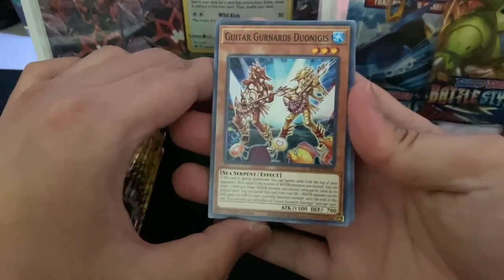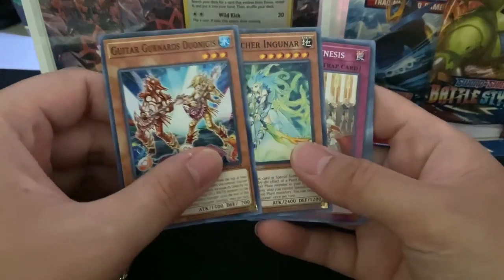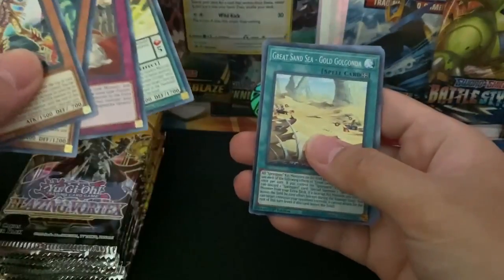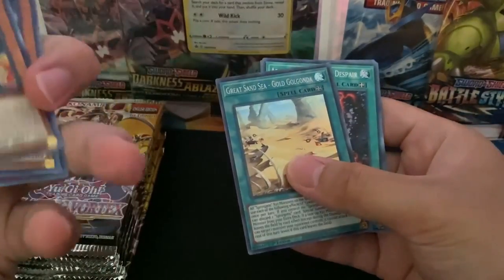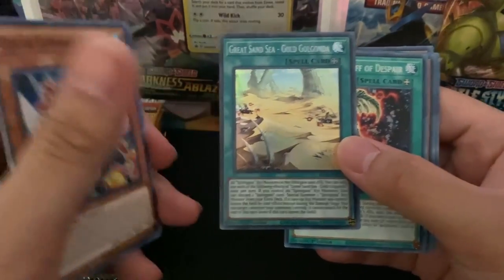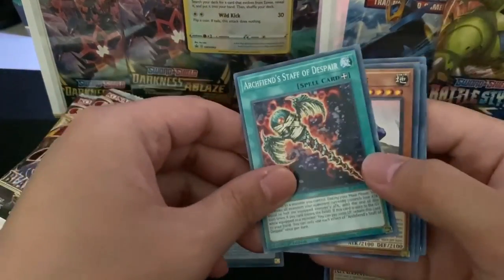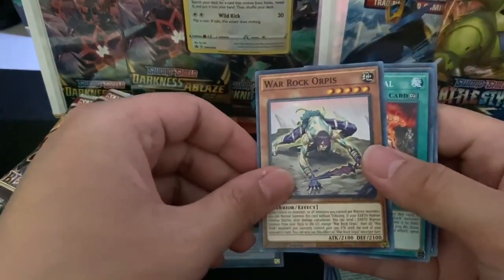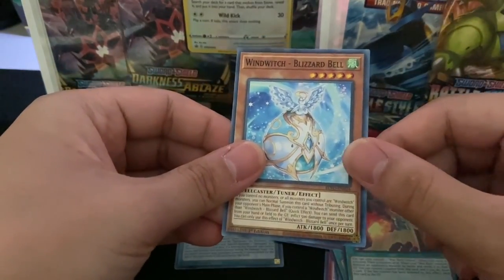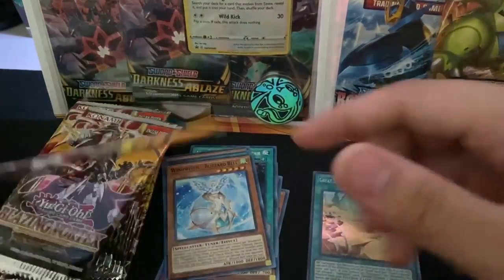We got a Guitar Gurnard, Fairy Archer Igunar, Dogmatica Genesis, a Giga Thunder Guyclops, a hollow — Great Sand Sea Gold Gonda — put that there. This is Archfiend Staff of Despair, Warrock Orpus, a Warrock Ordeal, and a Wind Witch Blizzard Bell. I'll separate the hollows and the commons to the left.